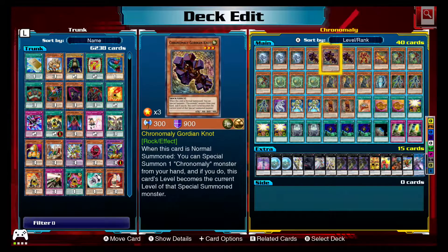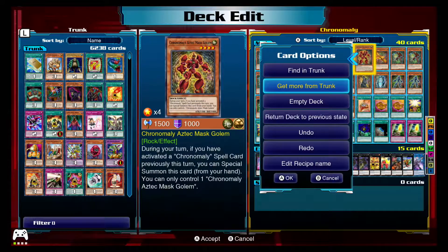Gordian Knot isn't actually that great looking back on it, because most of your search power comes from having a monster on the field already. And because this is a normal summon trigger, you have to have it in your opening hand and have the level five in your hand — at which point you may as well just have two level fives. But it does also make it a lot easier to go for the rank six, rank four, and rank three. So I think it's a really solid card, but it doesn't give you that much advantage. Aztec Mask Golem — I think I only have one of — if you've activated a Chronomaly spell this turn you can special summon it. It's a free summon, but it is level four.